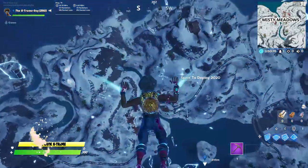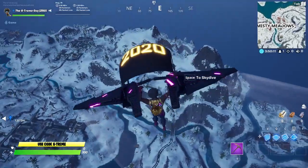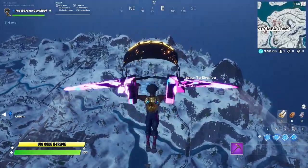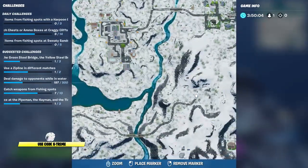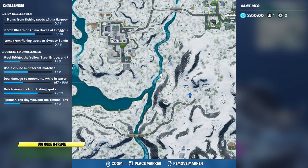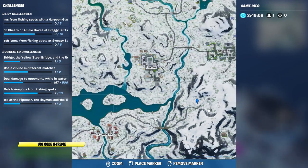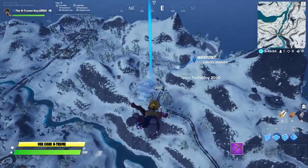Let's move on to the next location, which is Shiver Inn. Remember, you only need one of these locations in order to complete your challenge, so you don't need to visit all three — just pick one. The third location, Shiver Inn, is located over here beside Lazy Lake. Let's go ahead and search some ammo boxes over here.